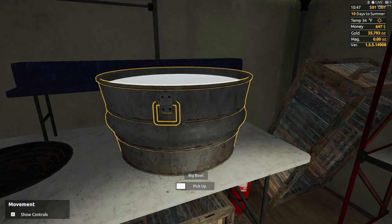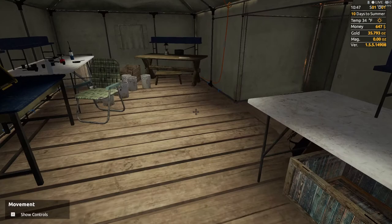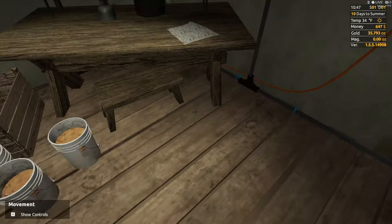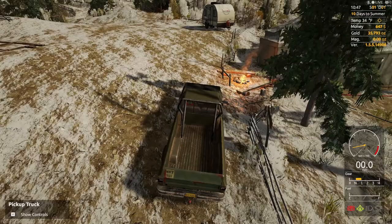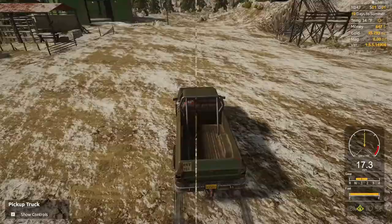That's going to take me a lot of time and I don't like hand panning, so I'm just going to move this out of the way. While I was digging I found a total of 35.793 ounces - that's a lot of gold. We're going to need some equipment, so we need to go to the blacksmith and smelt the gold nuggets that we got. I'll meet you at the blacksmith.